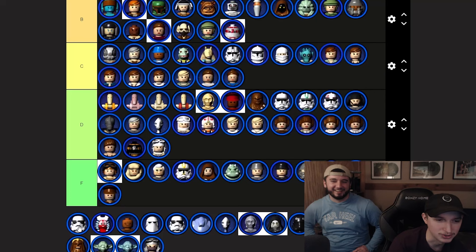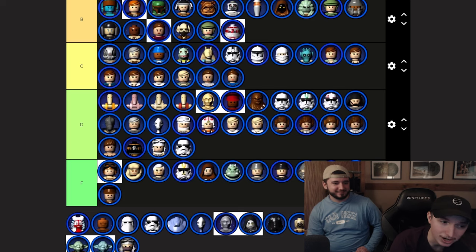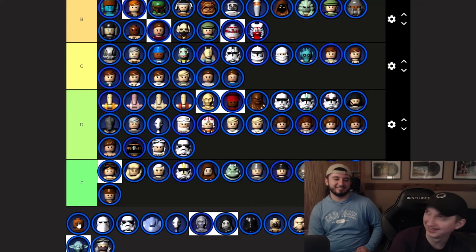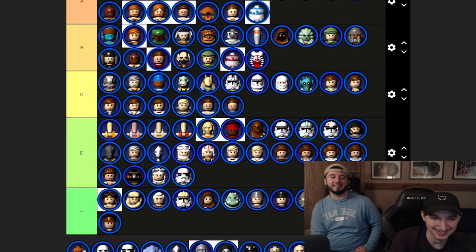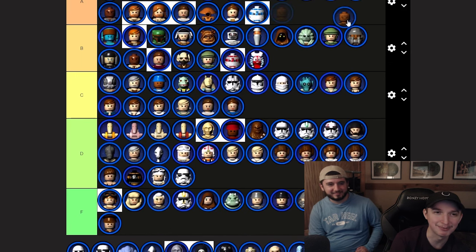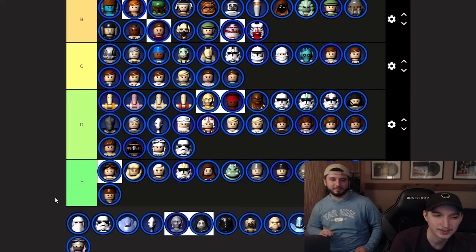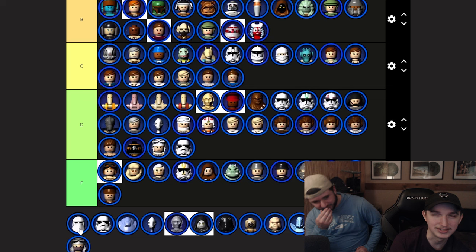Stormtrooper — wait, this is a Sandtrooper. Bumping it up to D tier. Shock trooper — B tier warrior. Skiff guard — he looks hilarious, A tier purely for looks. Snowtrooper — I like that design, C tier.